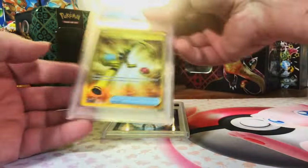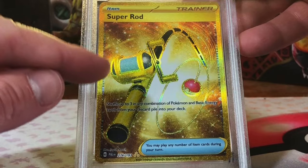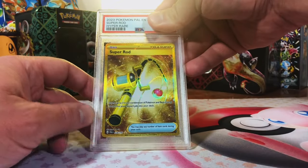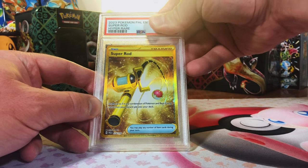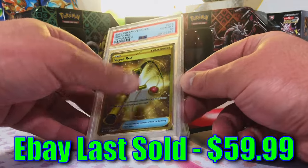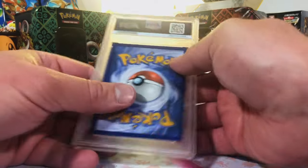Let's hope our Raichu and Super Rod are the same. Last time the Super Rod got the Gem Mint 10 — I don't see any reason why it wouldn't be kept. Excellent, Gem Mint 10! Sweet, sticking with the original grades. That's good.